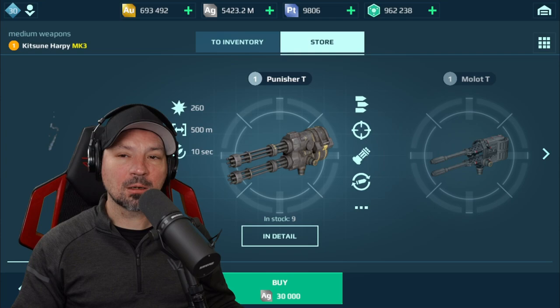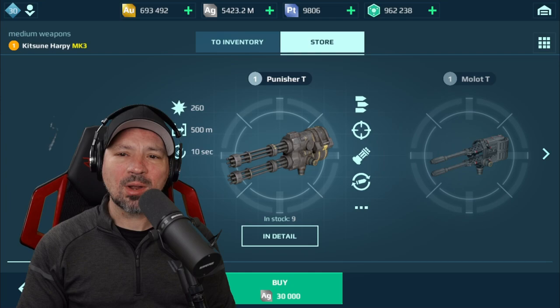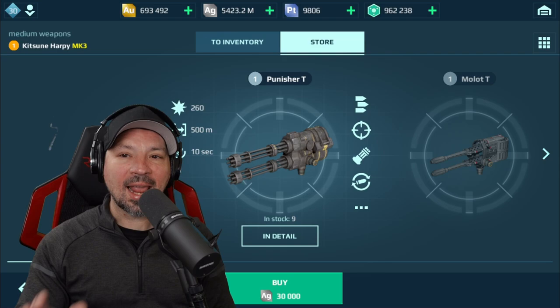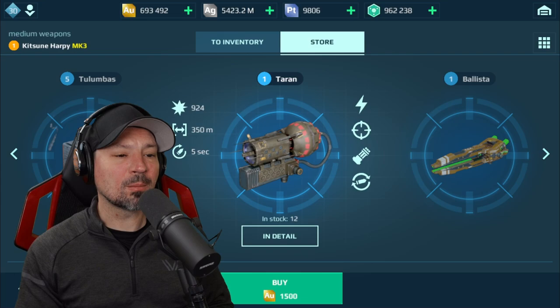For the medium and the light slot, you're going to go for the Punisher and the Punisher T. These things are very good — they do the most damage up close as well. When you get further back, they spread out all over the place. They do have a 10-second reload time, and that's the only reason these things aren't excellent weapons all around. As a new player, you're not going to get much better than these. They're cheap to buy, cheap to upgrade — they're just nice.